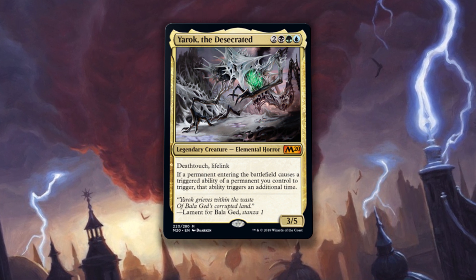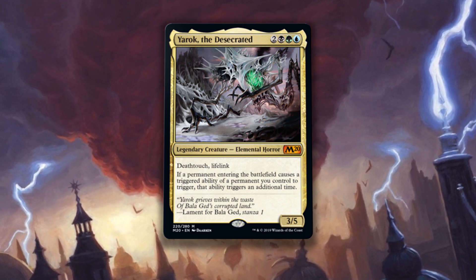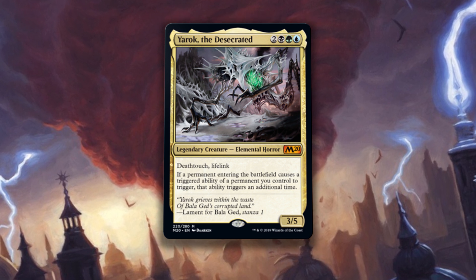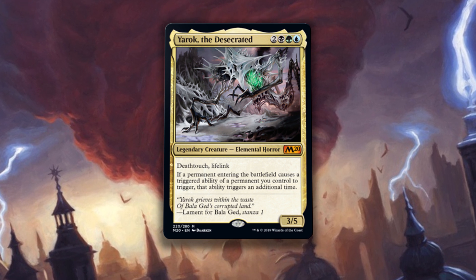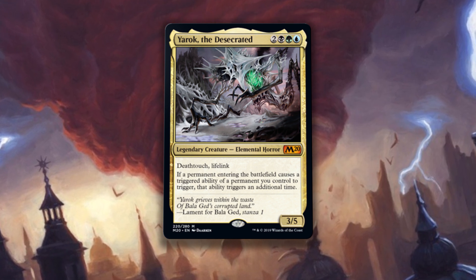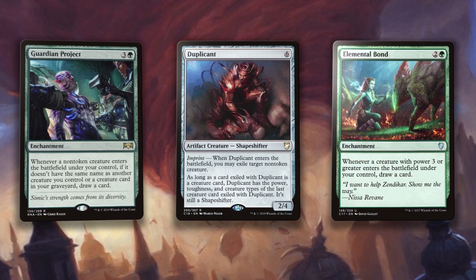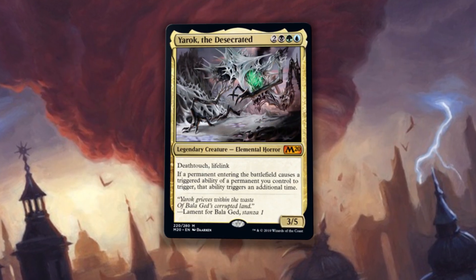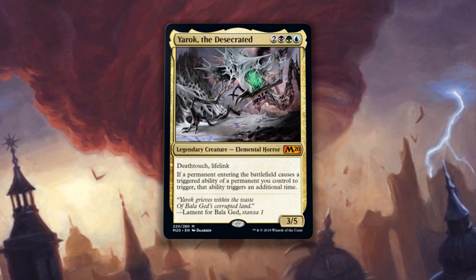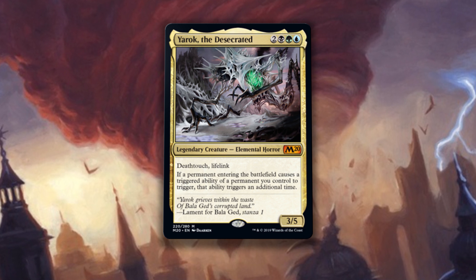Yarok, the Desecrated is two of anything, one black, one green, and one blue for a 3/5 legendary elemental horror with deathtouch and lifelink. If a permanent entering the battlefield causes a triggered ability of a permanent you control to trigger, that ability triggers an additional time. Not just creatures and artifacts like Panharmonicon — any permanent can trigger any permanent, meaning enchantments and lands — it means everything. Running Yarok as a commander means you can run powerful creatures and artifacts you want to blink like Acidic Slime, Myr Battlesphere, and Duplicant, but you can also play cards like Guardian Project, Elemental Bond, and Path of Discovery. I don't see why Yarok can't be a new Sultai reanimation commander — fill a deck with graveyard-based spells, load up the yard with solid enter-the-battlefield triggers, bring everything back, get tons of triggers, do it all again. You'll find none better for a Panharmonicon-style deck than Yarok. So if you love the color combination and want to copy triggers for days, this is your new best friend.